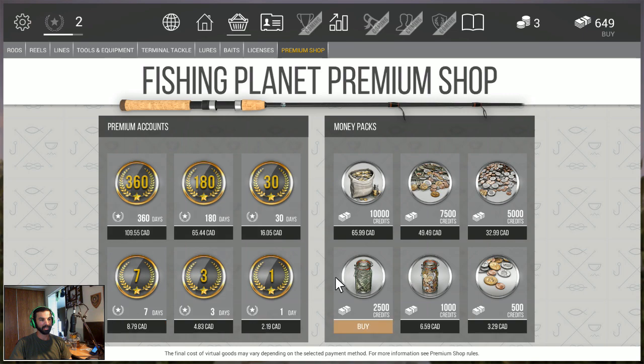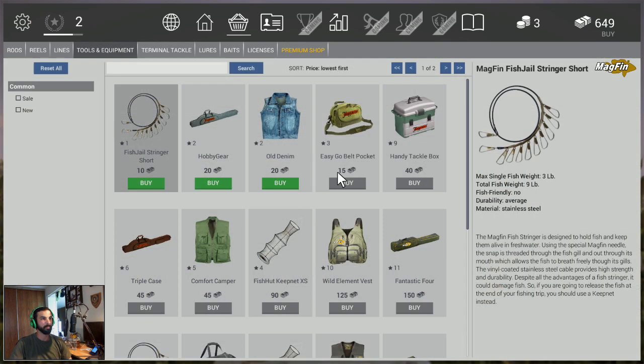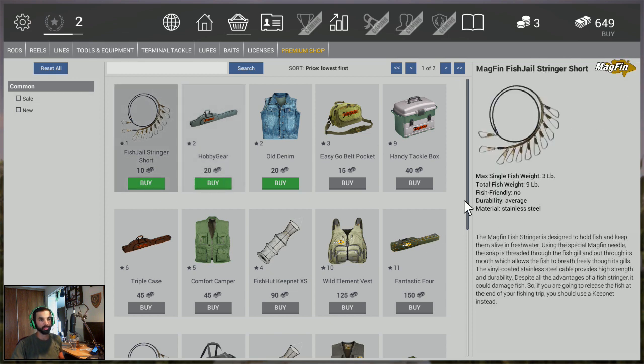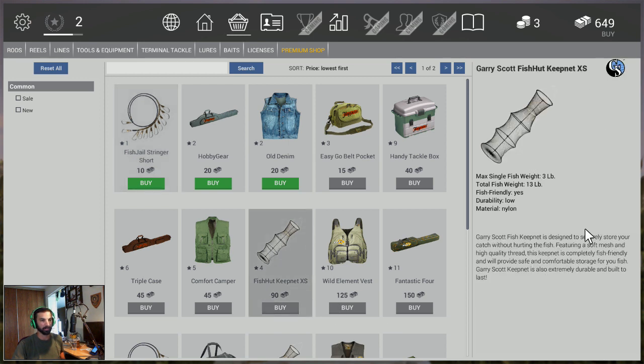You actually don't need to buy this — it's not really the ultimate way of buying things. You can buy items with money, but you also earn in-game money by catching fish, which is one of the reasons why the stringer is so important. At the end of the day, you get an amount of money based on how big your stringer is, so keep that in mind.